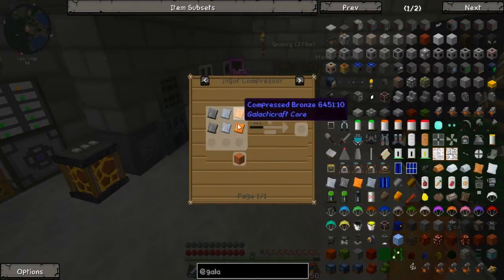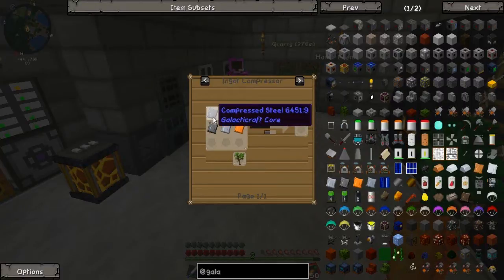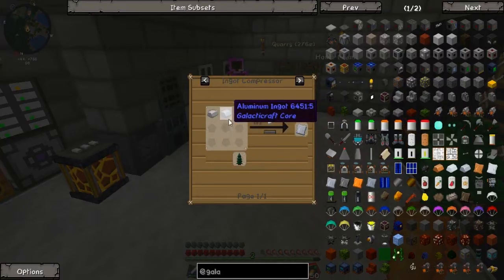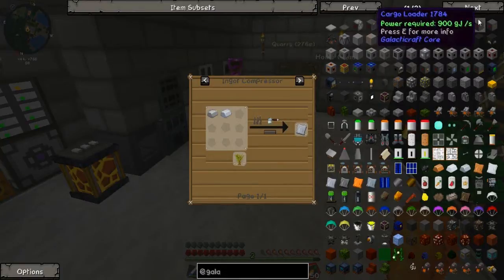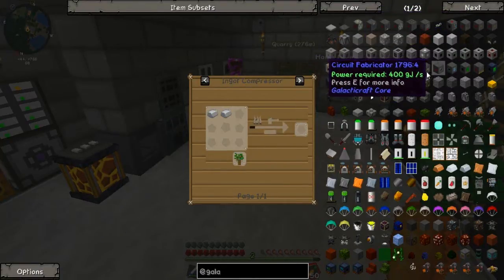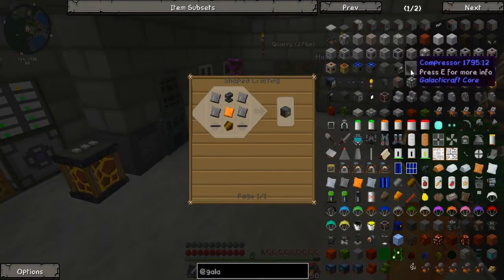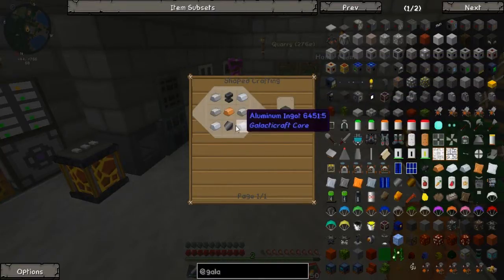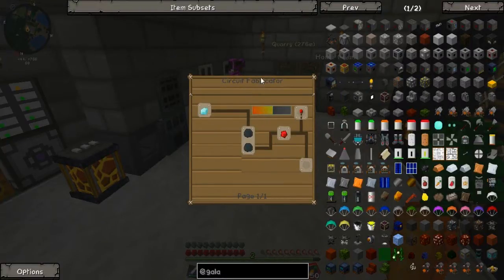So we need fins. We need heavy duty plates, which is bronze, aluminum, and steel. All of them are compressed. To compress it, you need a compressor, which is up here somewhere. Here we go — compressor, electric compressor is out of our range right now. We need compressed stuff to make that. But we need a wafer, which a wafer is made with a fabricator. So that is actually where we start — we start with a circuit fabricator.